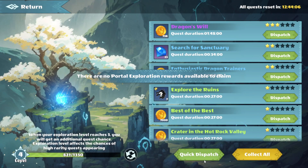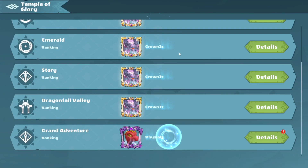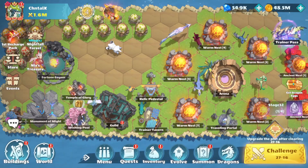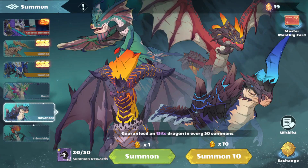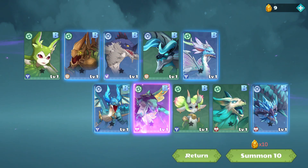I already did the eggs. We have some temple of glory rewards. So I have my daily free summons — I have 10 summons. Maybe get something nice. No, nothing really.